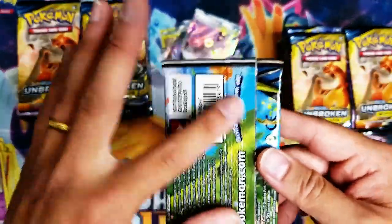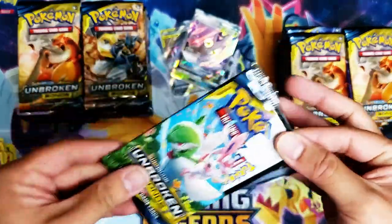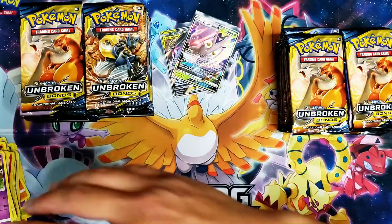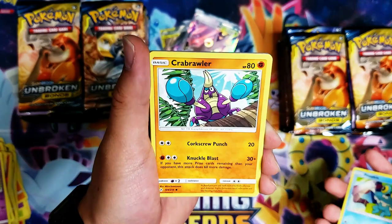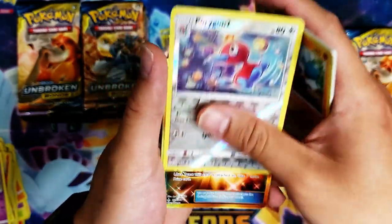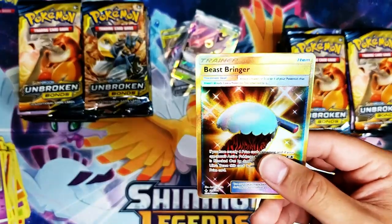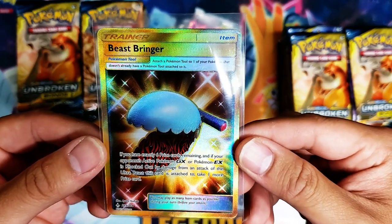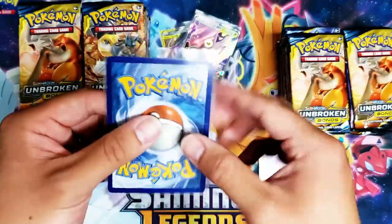This pack is actually pretty good looking. Grubbin, Geodude, Litten, Froakie, Crabrawler — corkscrew punch, knuckle blast — Porygon 2 reverse foil, reverse holo — and we got a Beedrill freaking secret rare! You have exactly six prize cards remaining, and if your opponent's active Pokémon GX or Pokémon EX is knocked out by damage from an attack or the Ultra Beast, this card lets you take one more prize card. Awesome!